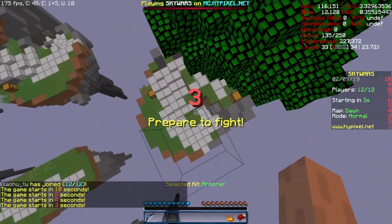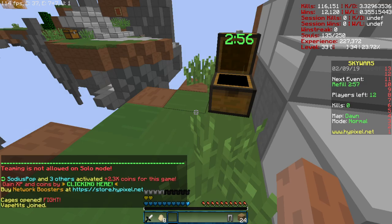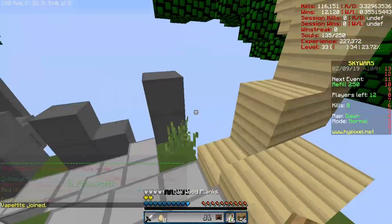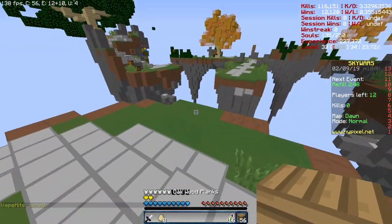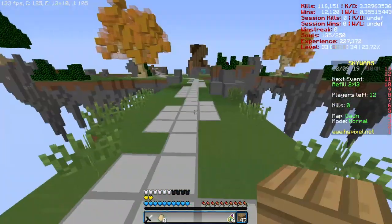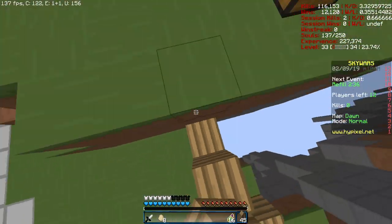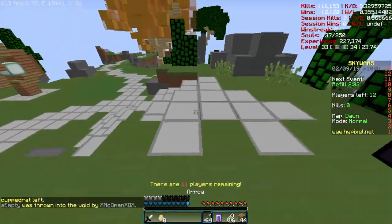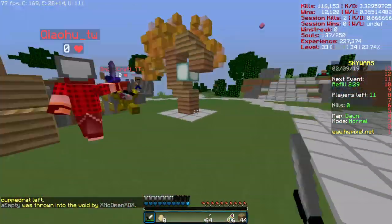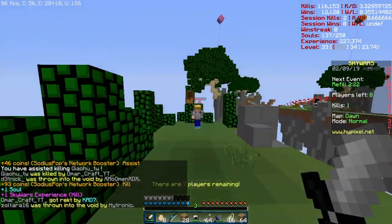I just jumped into a Skywars game, so I can talk about this mod a little bit more. Basically, how this mod works is that it fetches your stats from the Hypixel Public API using your API key, and then updates your stats accordingly. This process occurs every 15 seconds, so your stats are pretty up-to-date. However, due to the nature of the API, the stats of a Skywars game aren't actually updated until the physical game is over, meaning that if you died early in a Skywars game, your stats for that game won't actually get updated until the game ends.